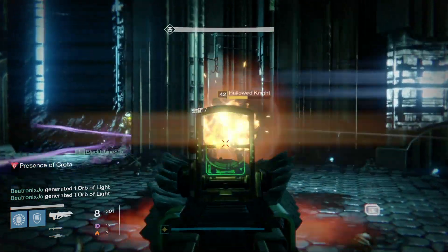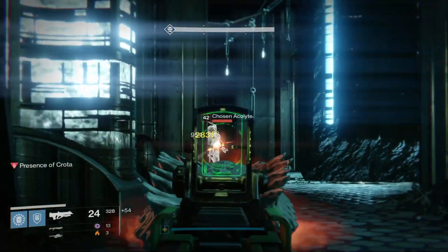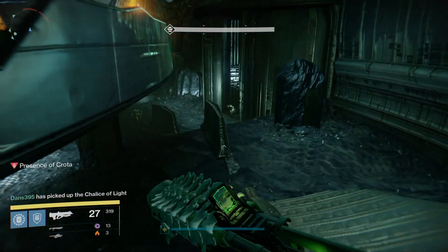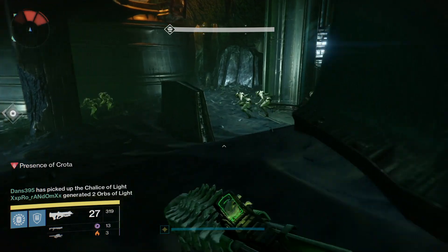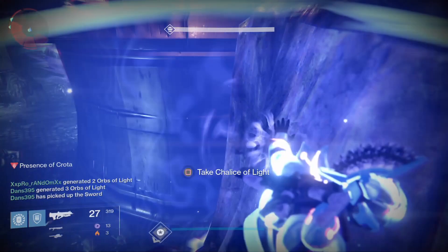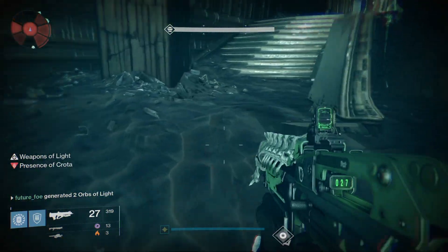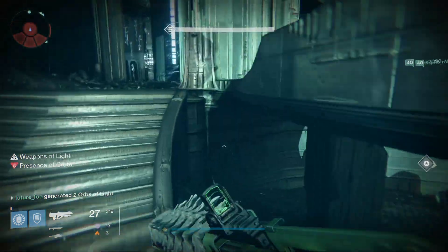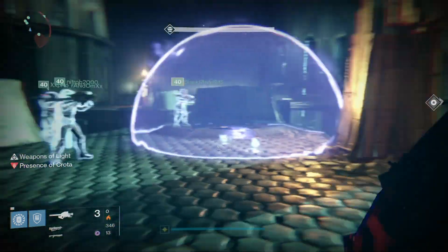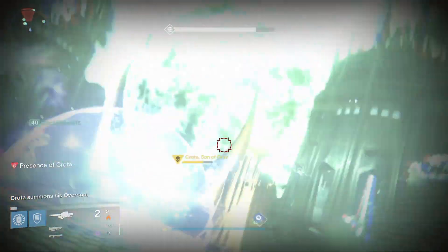Moving on to the Crota challenge — to complete the challenge, you have to have a different member of your fireteam pick up the sword every time it drops, and you also can't drop the weapon and pick it back up. Defenders won't be able to pop their bubble in the middle, and hunters won't have a chance to melee Crota to go invisible. The main change is that every time Crota gets up from his kneeling position, he will summon an oversoul, meaning he's not going to slam you right back down — he's going to be busy in his summoning animation.